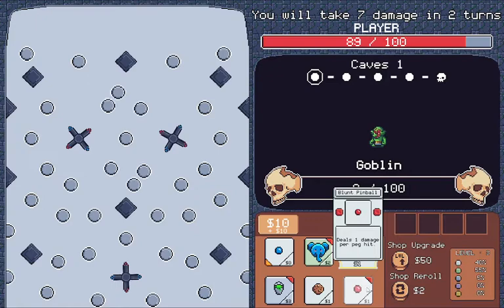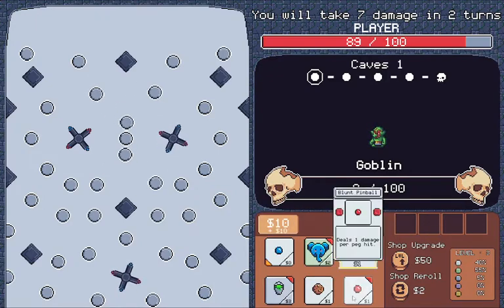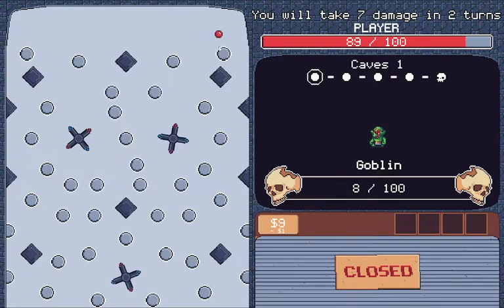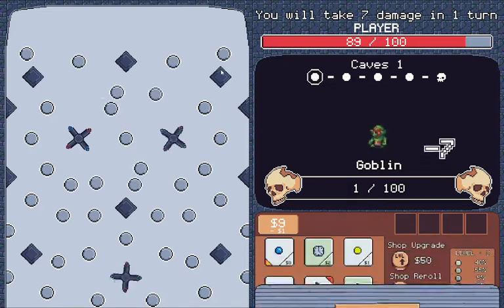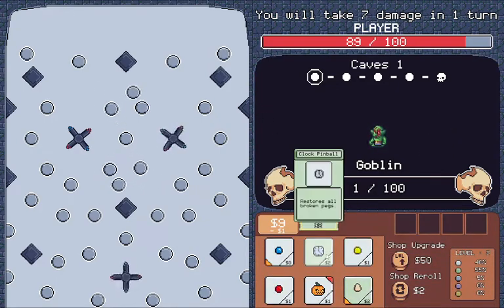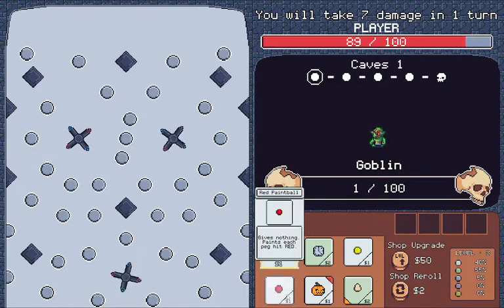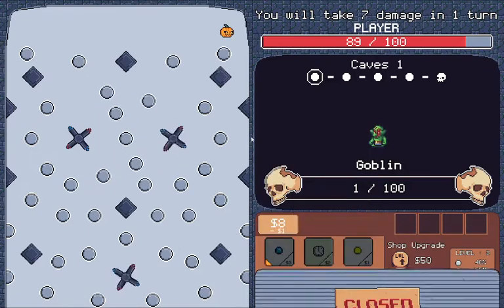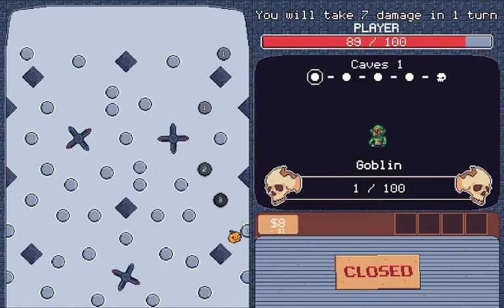Do I need 8 more damage? It's all pegs. Green? This should do it if I get lucky. 1 damage off. A singular damage off. I'm going to get an immense amount of overkill, aren't I? Yep.